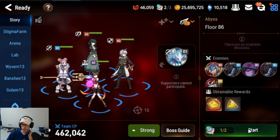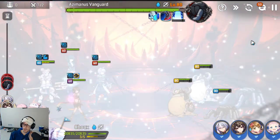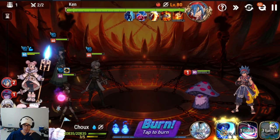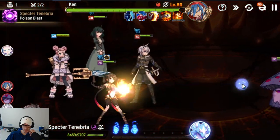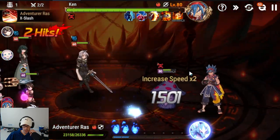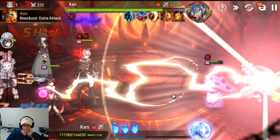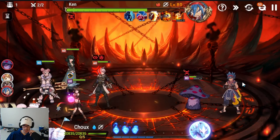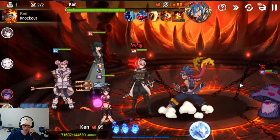Floor 86, we're just going to go in with the same team. Hit auto when it starts, wait for this all to die. Same exact team comp - just go in again. From what I remember of this stage, you just rush down Ken. So we're just going to hit Ken a bunch as fast as possible. And then he will transform at a certain point. We're provoked now - the mushroom is the main threat of this stage. It does the most damage. But we just keep hitting Ken.